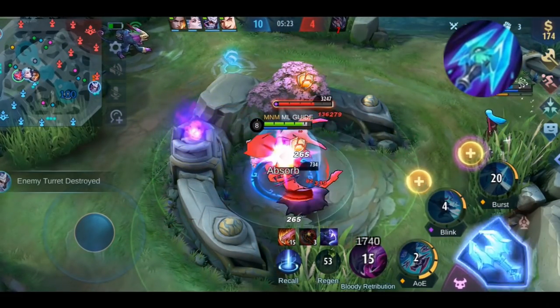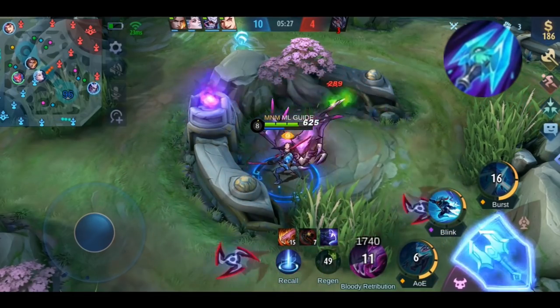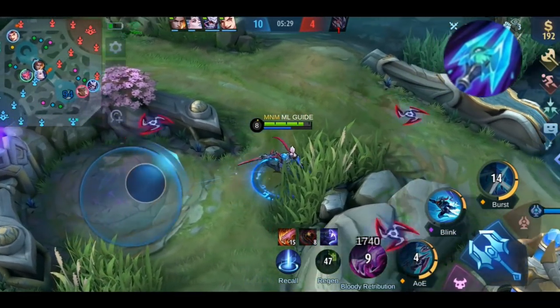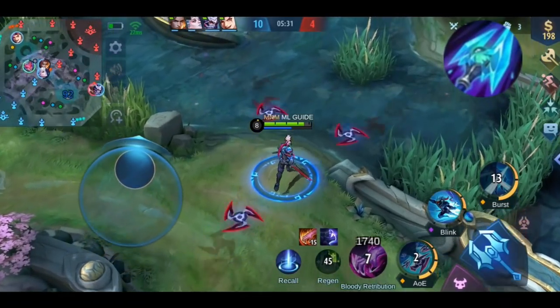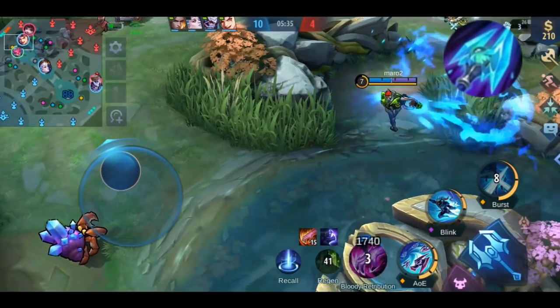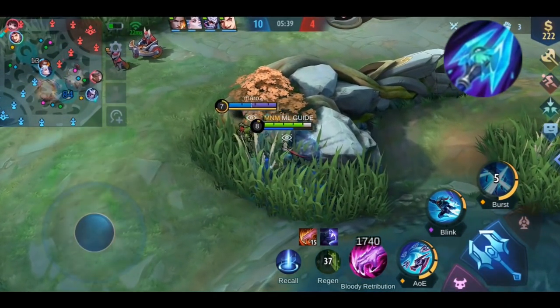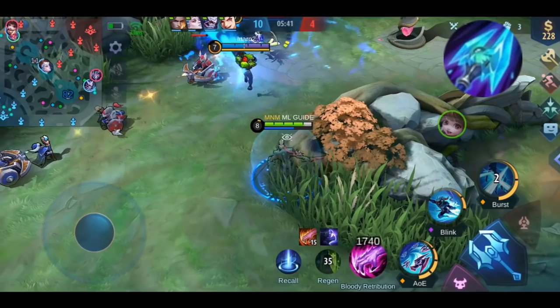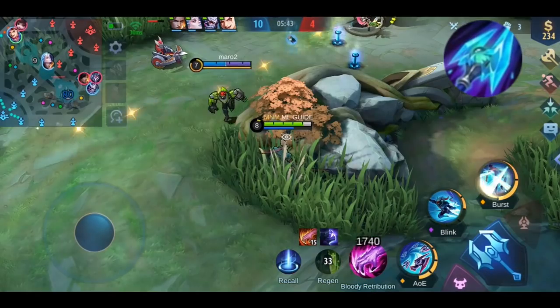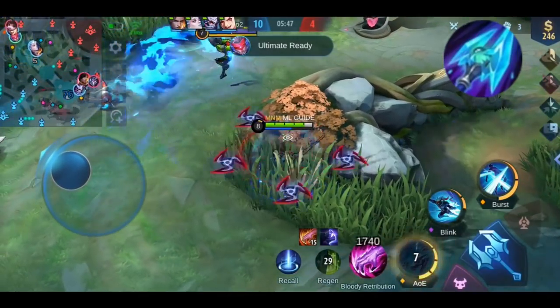The 2 second freeze often gives you the chance to make a comeback when you are low or your skills are on cooldown. Maybe your teammates are on the way to you and you can turn around the gank. Maybe your skills are available again to fire back at your enemy, or you have the chance to get out of there. In the end, you need to use the skill in your matches and figure out the right timing. The more you play, the more experience you gain and the better you become.